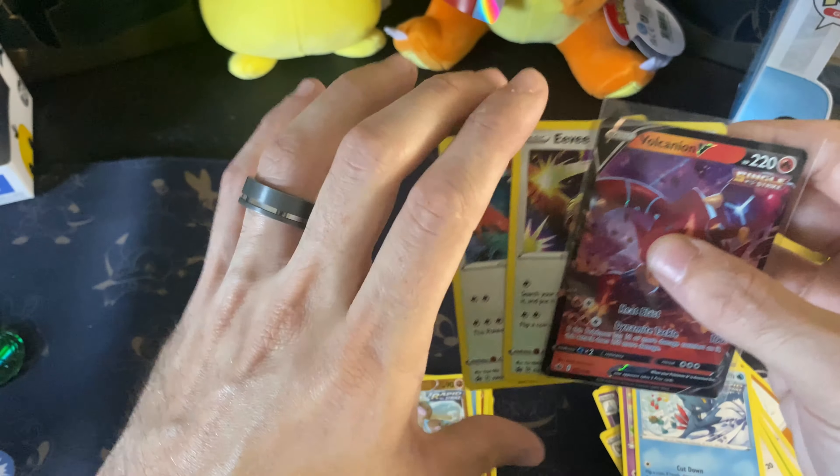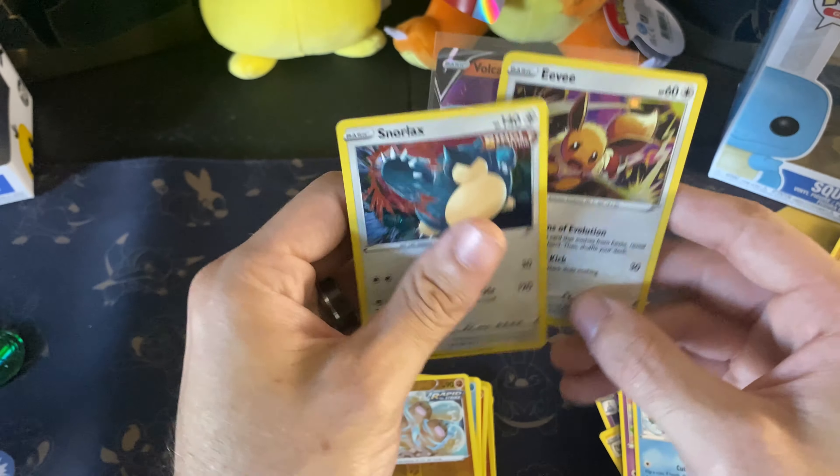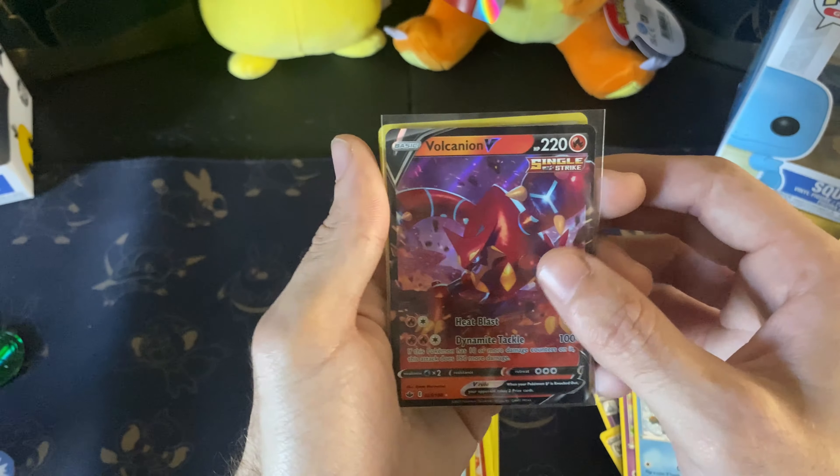So definitely not the best three-pack blisters. We only got one card out of them and then the two promos. We got the Eevee promo, the Snorlax promo, and Volcanion V. Nothing great. Probably the last three-pack blisters that I'll be purchasing for Chilling Rain.